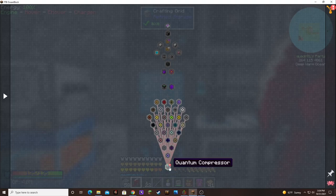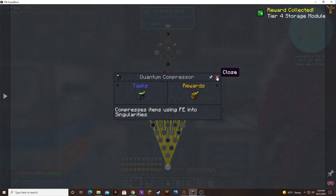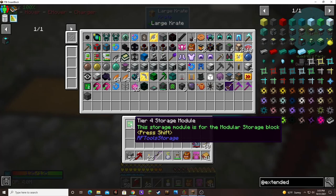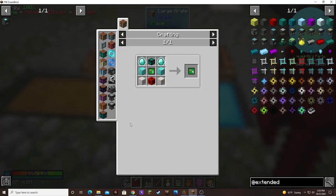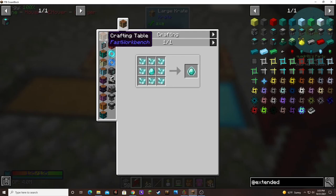It opened up all of those. A tier four storage module — impressive. The recipe probably isn't as daunting now as it was before when I was actually using the RF tool storage. I took the infused diamonds and I didn't have the dimensional shards early on, not until I went to the end and mined so low. But we have that now, so we can totally do that.